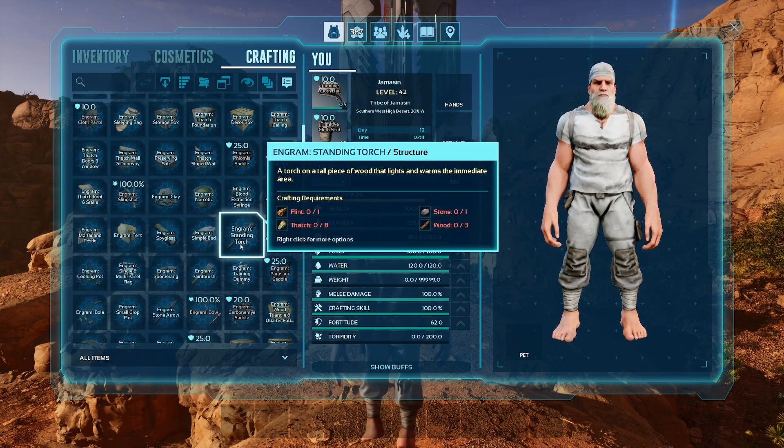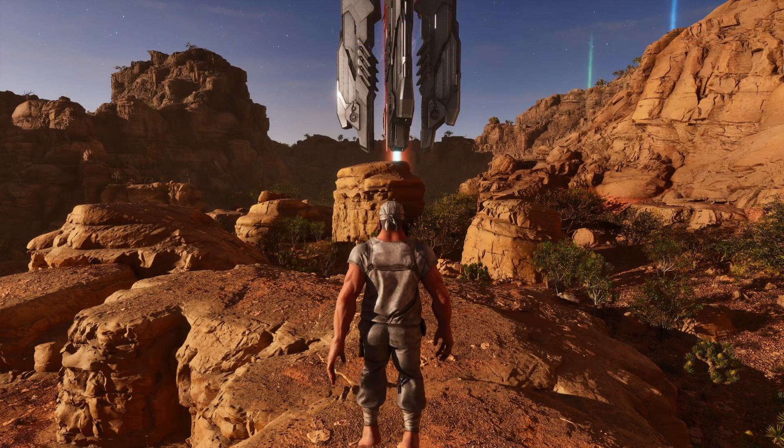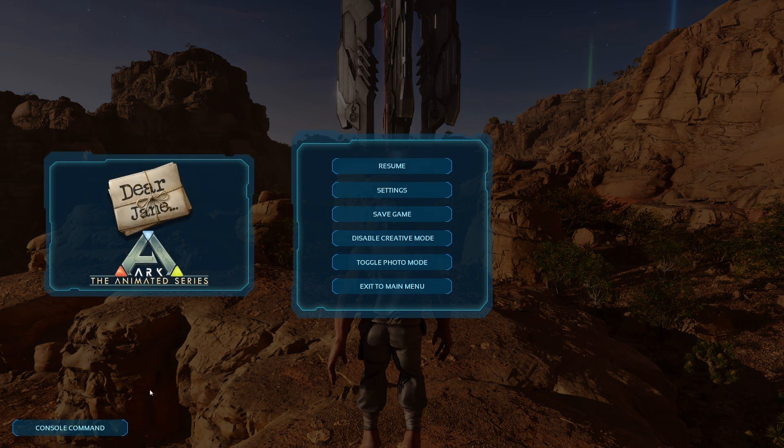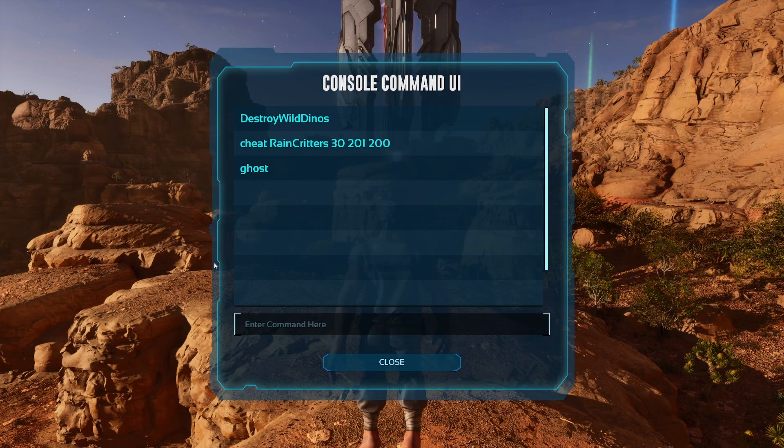That's the basics of creative mode. As for console commands, if you're on PC there are two ways to do it. You can hit the squiggly line, or do it the way console players do it, which is by pausing the game and selecting console command from the bottom left corner. Once it's open, it will show you a history of all your past commands as well as allow you to type new ones in.